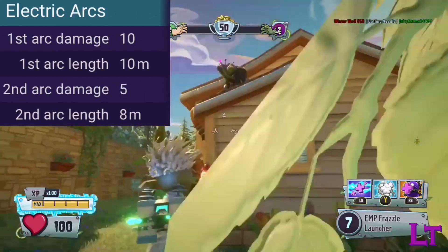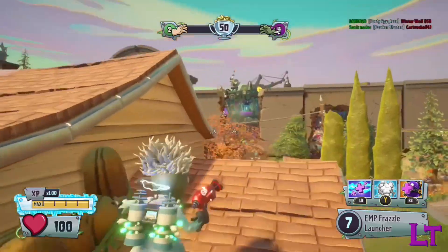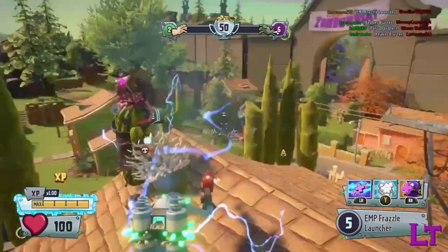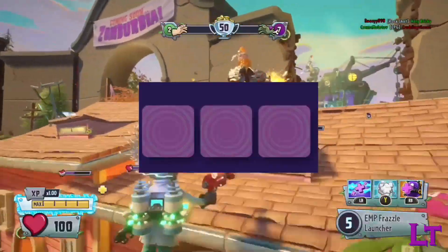The second chain only deals 5 damage and has a range of 8 meters. The chain damage is not affected by damage drop-off, meaning that if you feel like being an absolute prick, you can just snipe heal flowers when someone goes to use them and you'll be forever hated by the enemy team. Happy trolling.